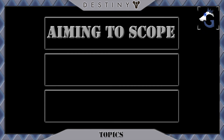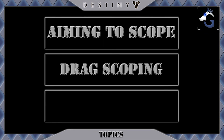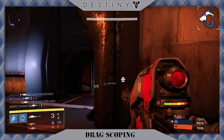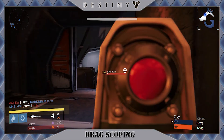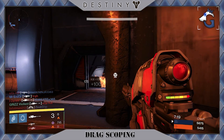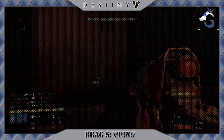Now onto the second topic, dragscoping. The trick to getting shots to hit accurately is to adjust your aim with this method. When you dragscope, your aim is positioned to the left or right of your target and you sway across your target as you pull the trigger. That is how you properly quickscope.